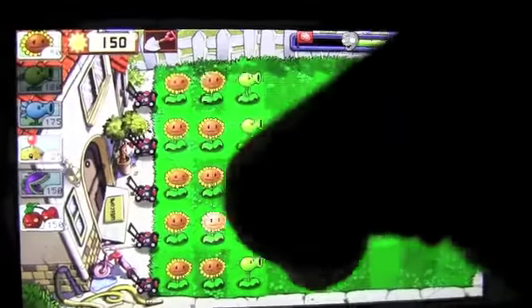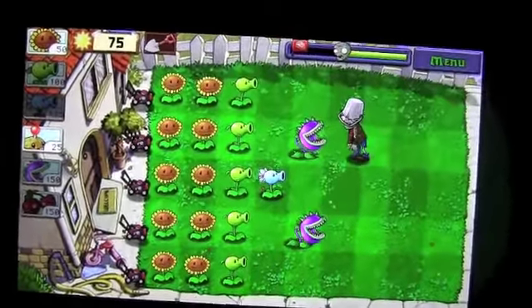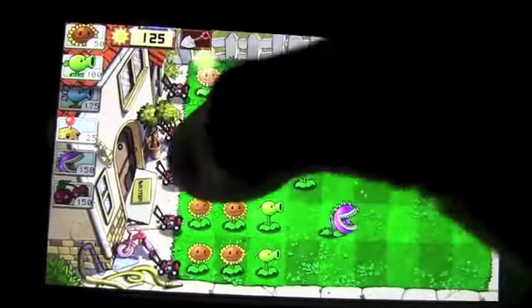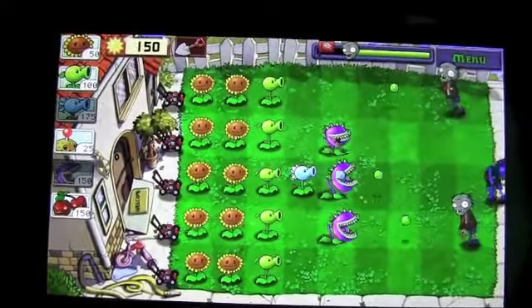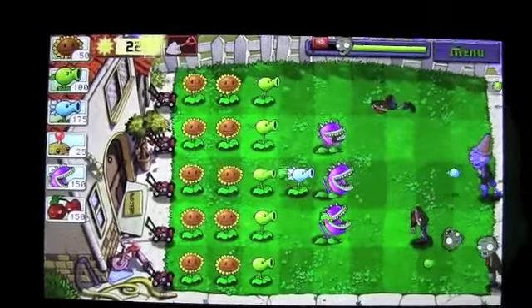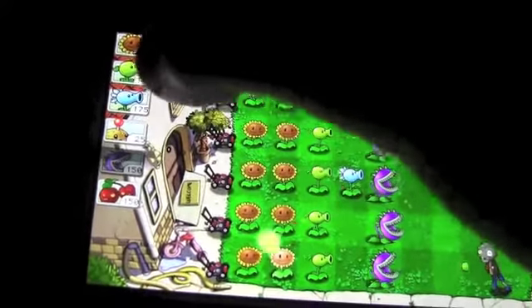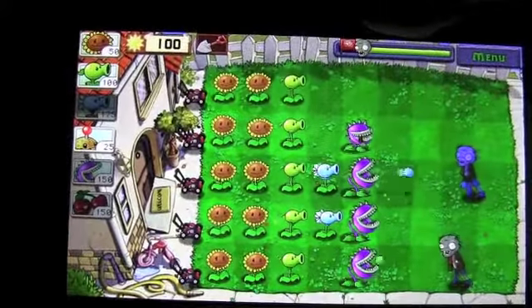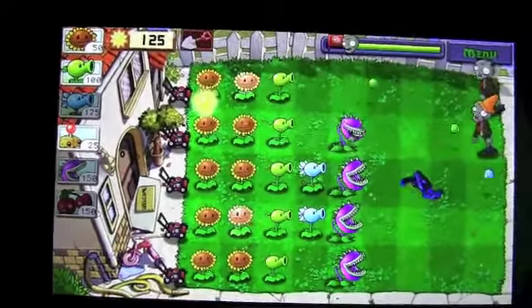Next up is the Bucketheads. The Bucketheads are jerks because they take a ton of hits to kill, and frankly we can't have that. So what are we gonna do? We're just gonna put a Chomper in front of him and kill him. We are so kind to these poor zombies. We wanna use the Chomper. So while he's eating, it takes about maybe two or so minutes for him to finish killing his meal — his delicious meal. A freaking Piranha Plant, pretty much.